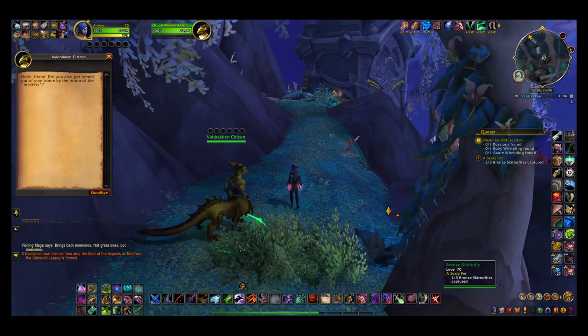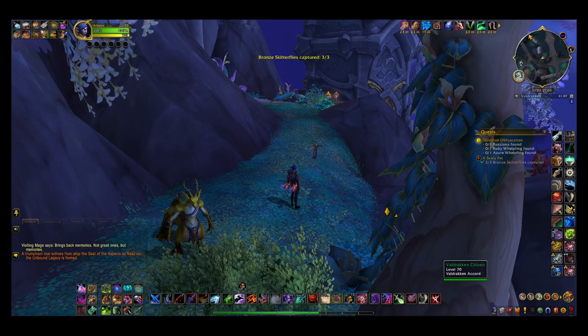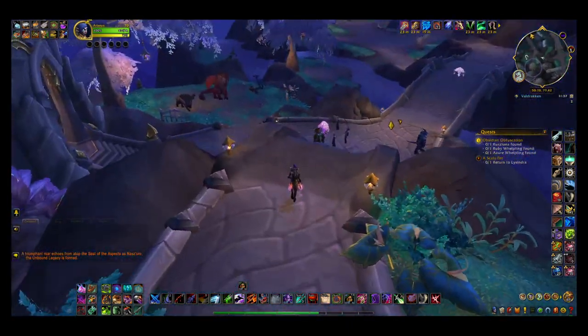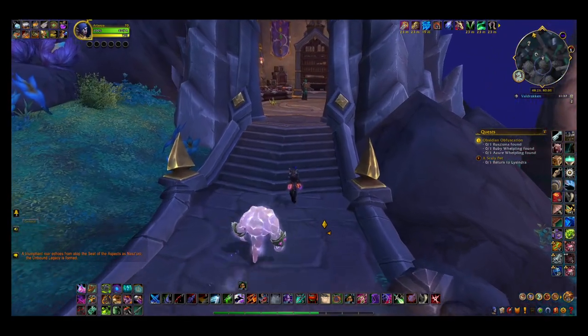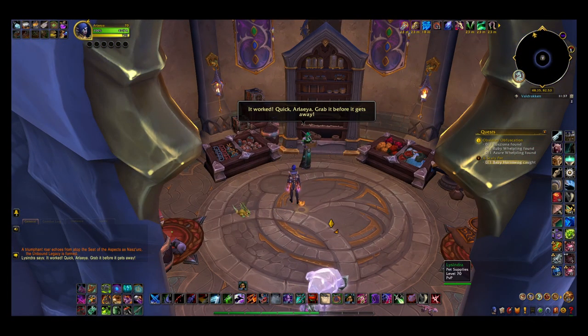Aspects gray shine down on you. It's funny because what she says contradicts what her voice acting says. Aspects gray shine down on you - she's like 'Were you kicked out of your house too?' I'm like, damn. Alert! Quick Arlea, grab it before it gets away.